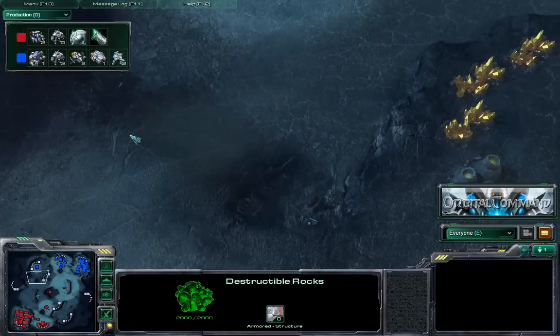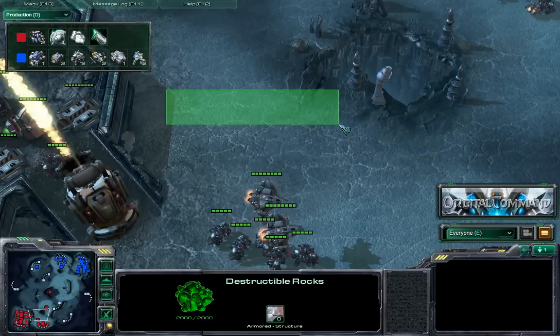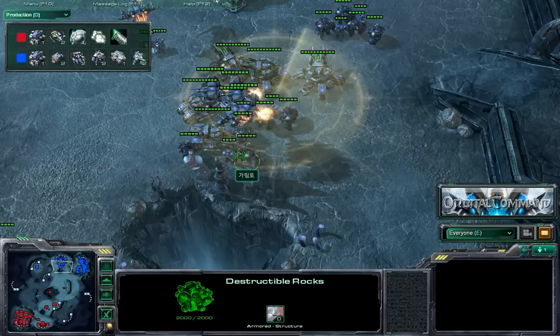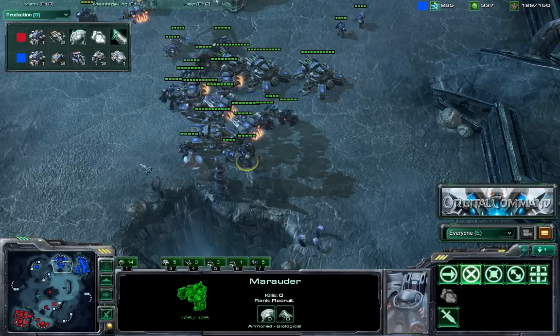Garimto still hasn't cleared the destructible rocks, and this opening is really big. On this map it's not easy to defend because of the huge openings — the access to the natural expo and the following bases is really open, making it very hard to defend. This scan lands right on top of Garimto's army.